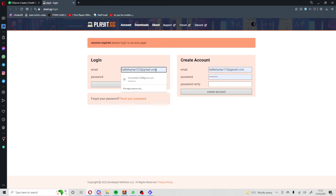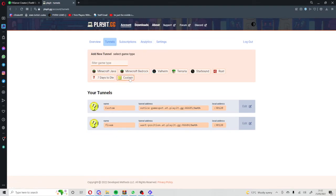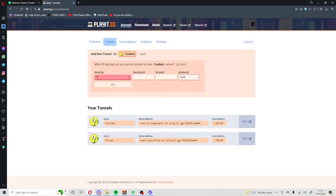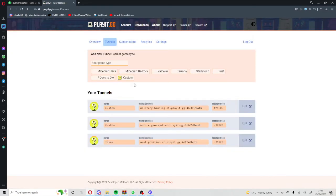Go ahead and log in to your account, or create an account if you've never used this before. Since FiveM isn't listed by default, click 'Custom'. Put this port in: 12367. Local address is 127.0.0.1. Local port for FiveM is 30122. Leave everything else as is — set protocol to 'Both'. Then click 'Add Tunnel'.